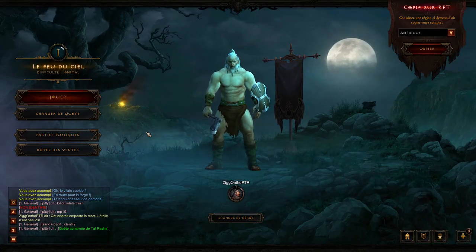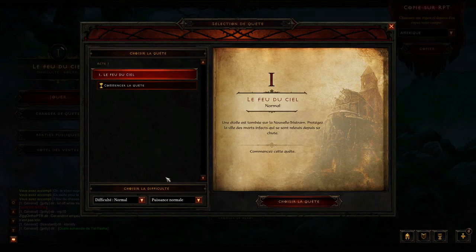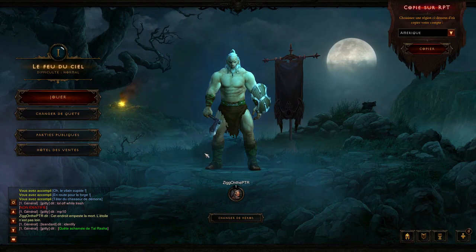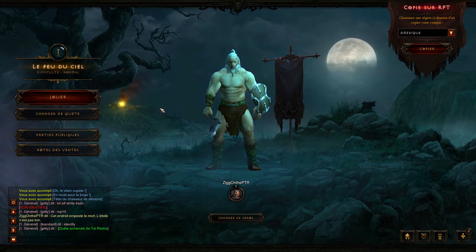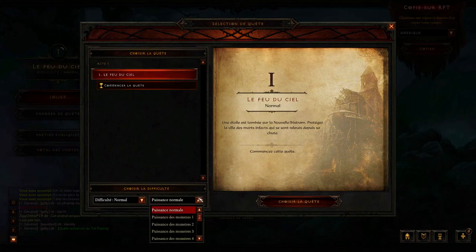Once you've been in the options and enabled Monster Power, the last thing to do is actually set your Monster Power level — just go into the quest change options here, and you can scroll down and select any of the difficulties. In the French client they're just labeled by numbers, so nice and easy to find. The only issue is if you're starting a brand new game: you have to start the game and then exit it — wait your 10 seconds to exit — and then you can get the quest change menu up. I couldn't figure out any way to get the Monster Power options from a brand new game; you have to log in and then log out first.